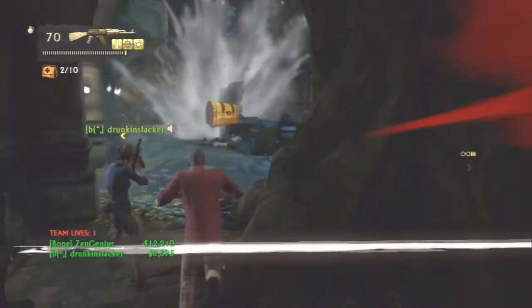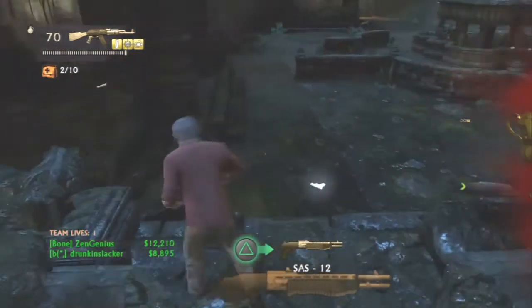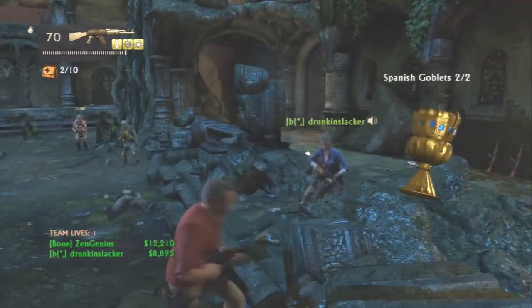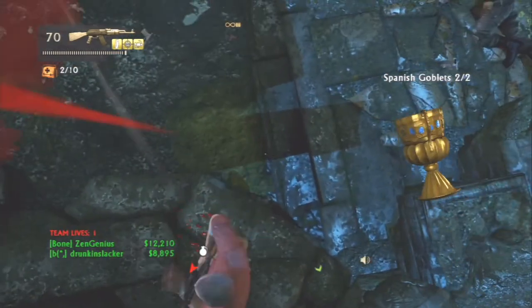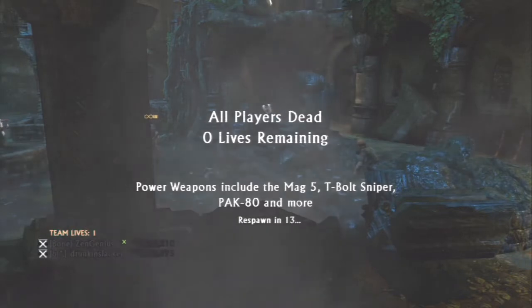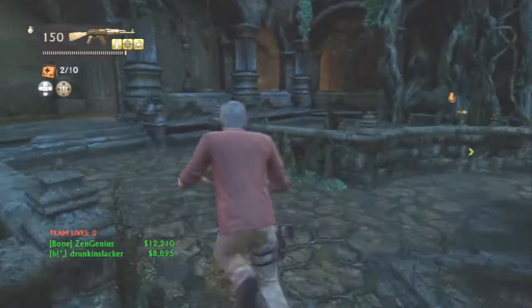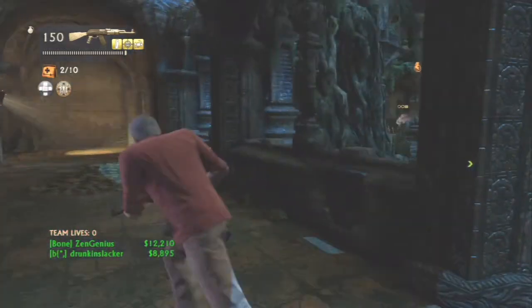If you play this on crushing he also might drop the treasure, but the chances are not increased — the chances are even, and that's still a normal treasure. So basically there's no reason to do this on crushing. You only get 10 team lives on crushing but you get 15 on hard, so even on bosses close to the beginning of the map it'll save you from having to play through that beginning part too many times.